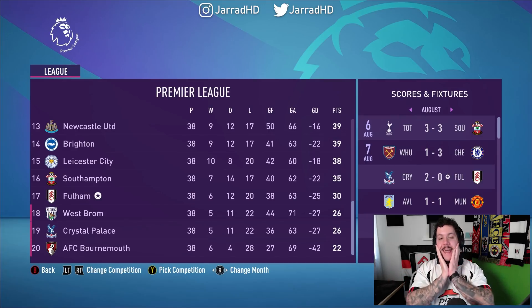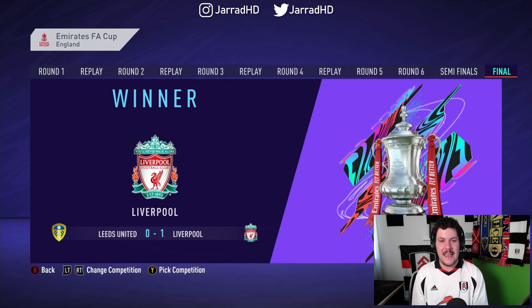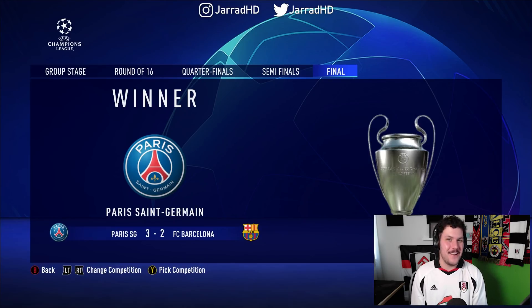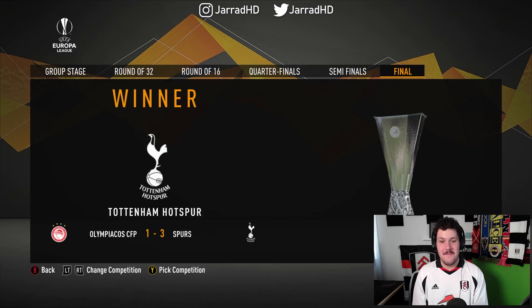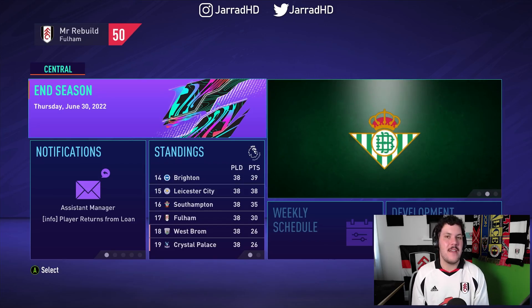We have survived relegation by the skin of our teeth — four points clear of West Bromwich Albion and Crystal Palace. That is too close for comfort. Liverpool have almost been centurions this season. Liverpool have also won the FA Cup, taking down Leeds. Chelsea win the Carabao Cup. PSG win the Champions League. And Tottenham have won the Europa League. So there we go, barely surviving in the Premier League, but surviving nonetheless.